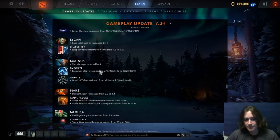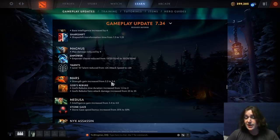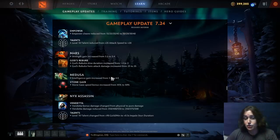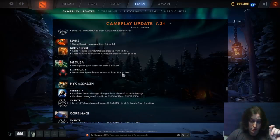Magnus: max damage reduced — he's a broken hero so this makes sense. Cleave reduced, which for him is actually 10% less because he gets double cleave. And the level 25 attack speed changed from 25 to 20 — pretty big nerfs to Mag. Mars: strength gain increased, God's Rebuke slow duration increased and hero attack damage changed from 25 to 35. Mark my words — this hero is good, and these buffs are great for him.